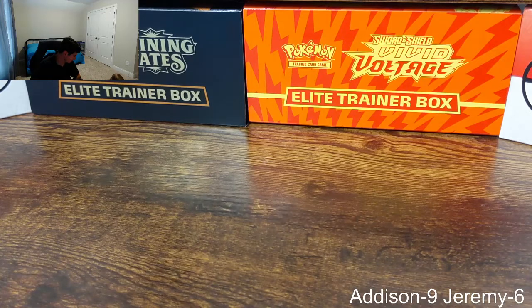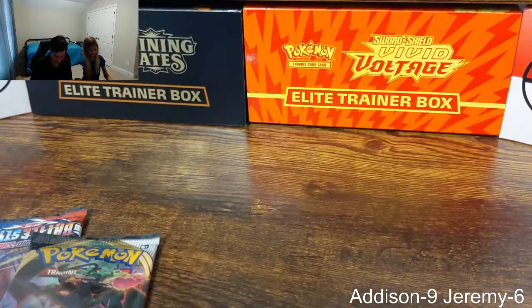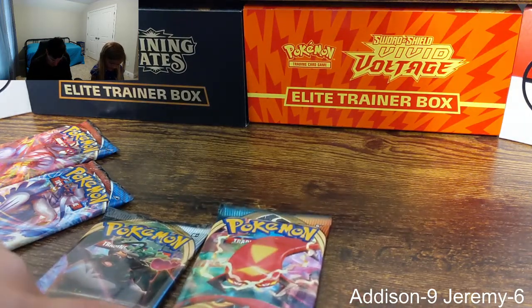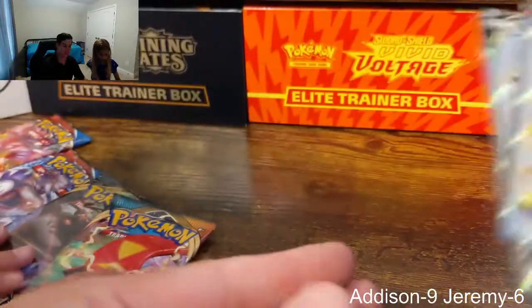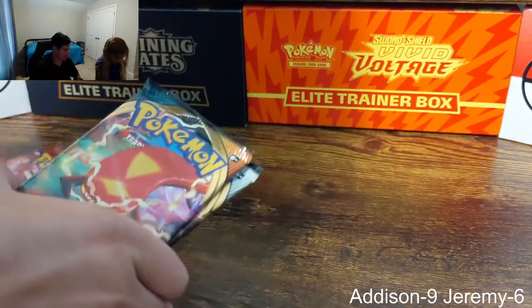Addison's going first today. Let's see what packs we've got — there's a code card. So we've got: Rebel Clash, Darkness Ablaze, and two Battle Styles. Wait — look at this, the tin came with two Battle Styles packs. There must have been an error! That's pretty cool — so one Rebel Clash, one Darkness Ablaze, and two Battle Styles.